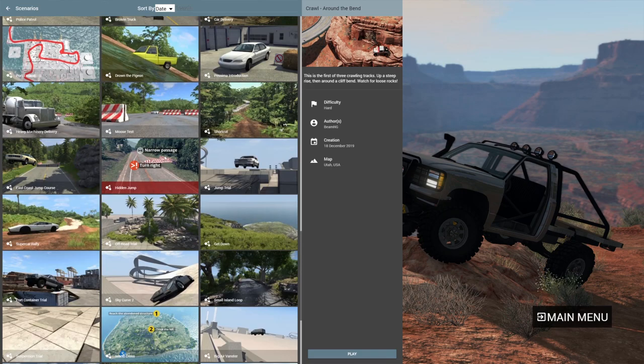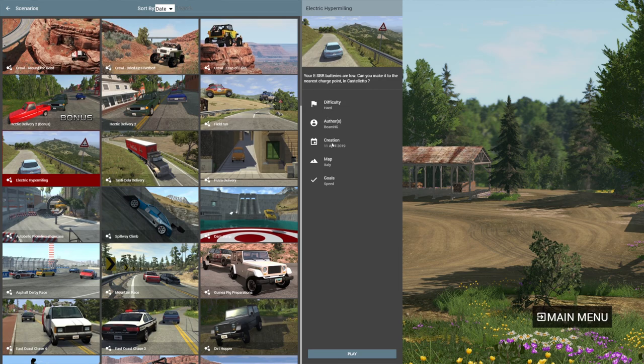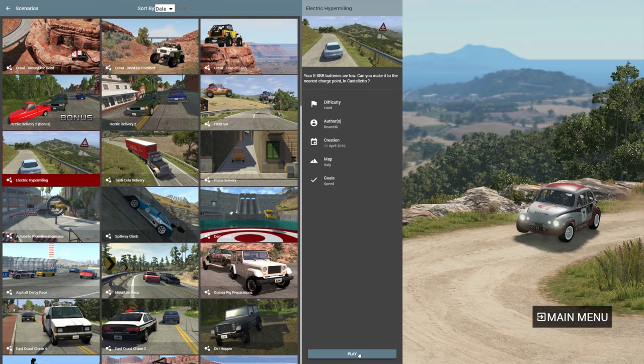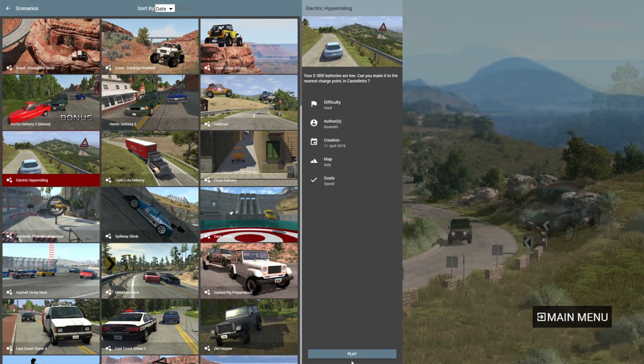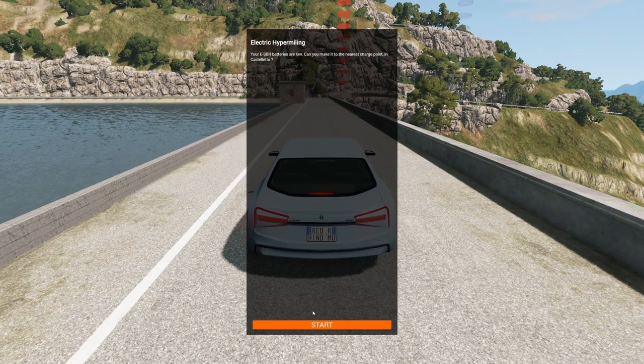So for scenarios, let's see what else we got. Let's do the electric hypermiling — that was a loud mission, let's do a real quiet one. It says difficulty's hard, we're in Italy apparently, and we just have to make it before we run out of charge. We have to make it to a charge port. Did you know you could drive and fire a cannon? That's what I'm talking about — this game has so much crazy stuff. I haven't built anything, tuned a car, or modded a car. I've only messed around with the base game mostly in free roam, so there's so much stuff we could get into.